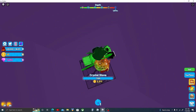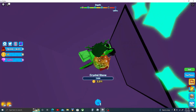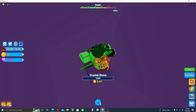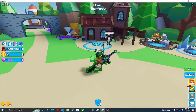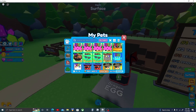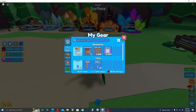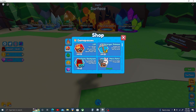Once you get a good tool and a good backpack you will be able to rebirth. You're gonna have to buy them until you can get them from the rebirth shop. I would recommend getting the backpack first and then the pickaxe.